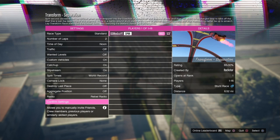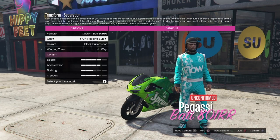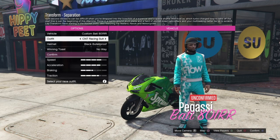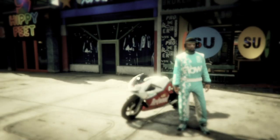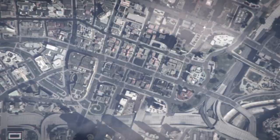Press confirm settings and start the job. Once in, change your outfit once or twice, going back and forth between the two outfits. Then change your bike once to the right. Change your outfit once, then change the bike once — from one custom body to the other. Then leave the mission and wait until you spawn back in.